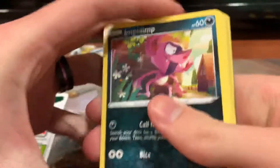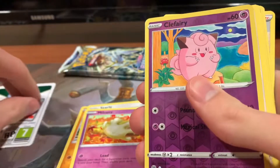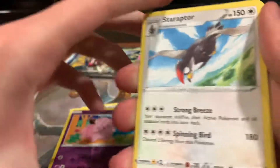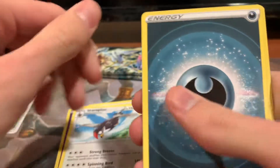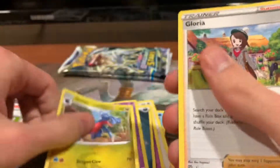So we've got Impidimp, Staryu, Riolu, Starly, Milseri, Reverse Holo Clefairy, Starraptor, Darkness Energy, Dusclops, Gabite, and Gloria.